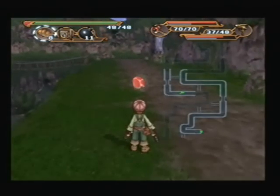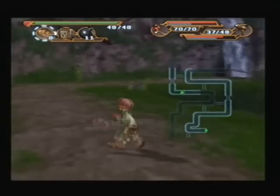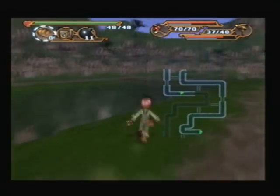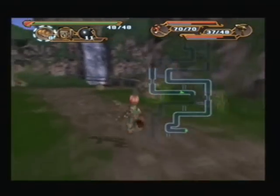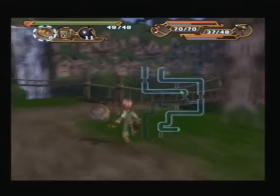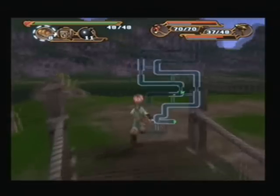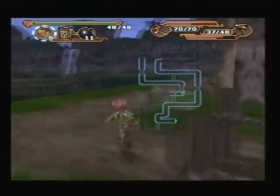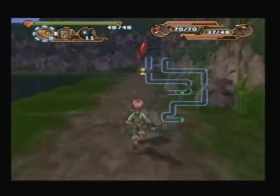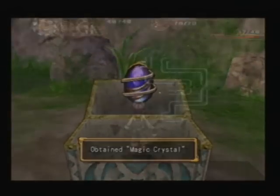Hey, we got the exit key. Where the hell's the exit? Is it up top or is it bottom? Can't tell — the map's too bloody big. There's a chest round here, might as well pick that up. Oh it's the magic crystal. What a waste of time.